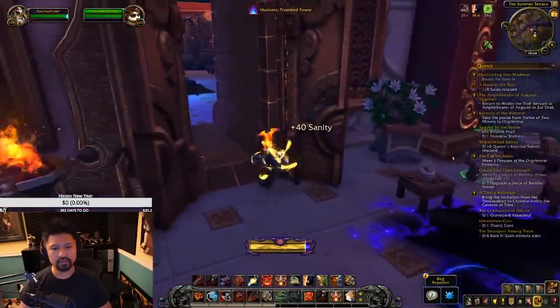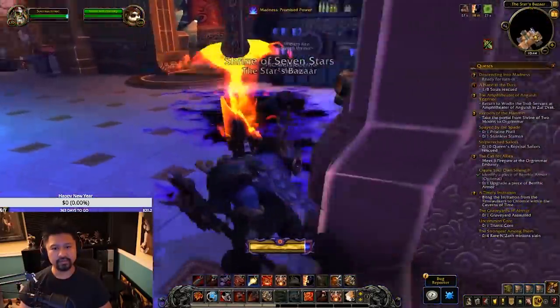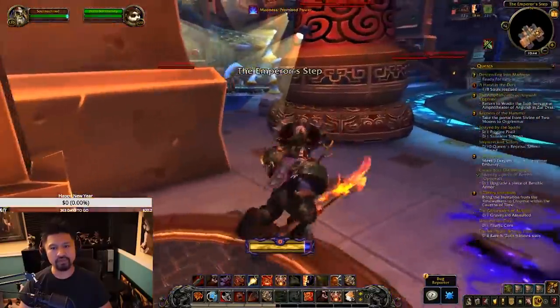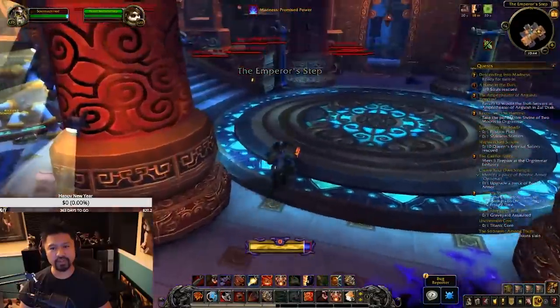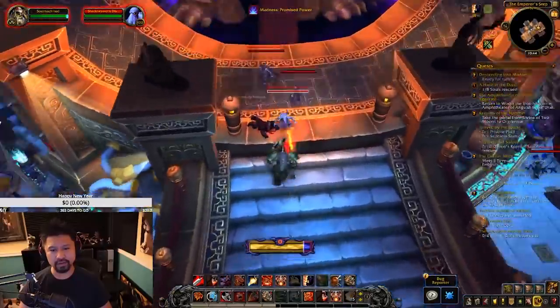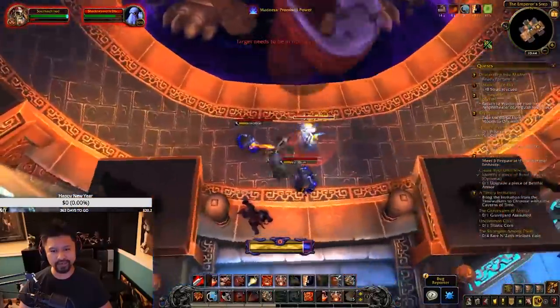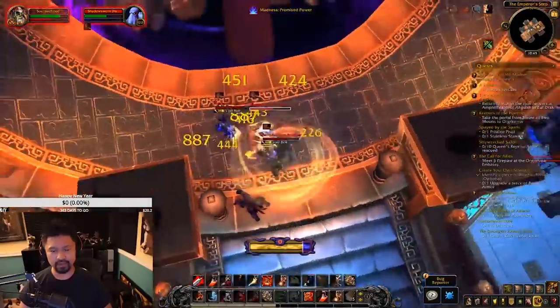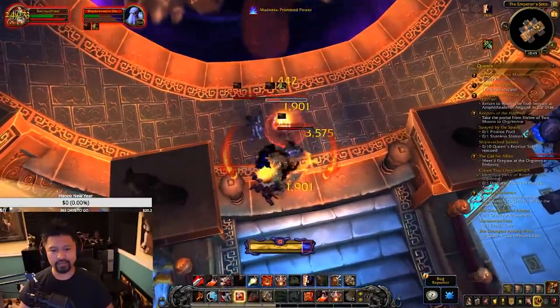Back to the intro: if you paid attention to the story, you'll understand the very basics of how sanity works after visiting your first regular vision, which sums up to this — complete your objective before you die or your sanity runs out. That's the basic loop. You run the content to get the currency, to run visions, to get upgrades, to get further into visions, to eventually get cosmetics and gear.